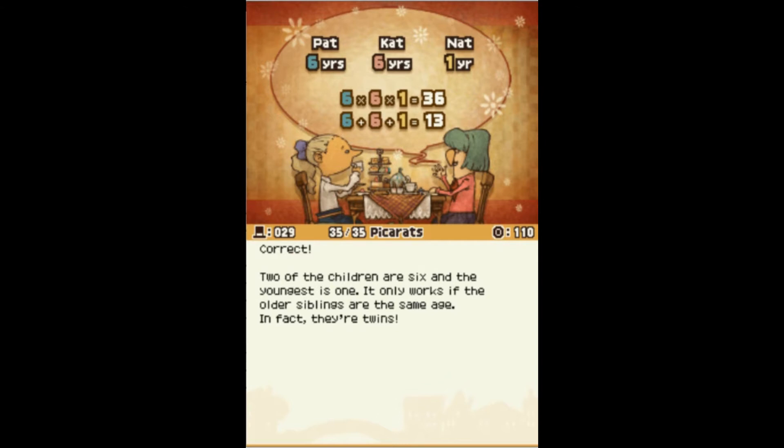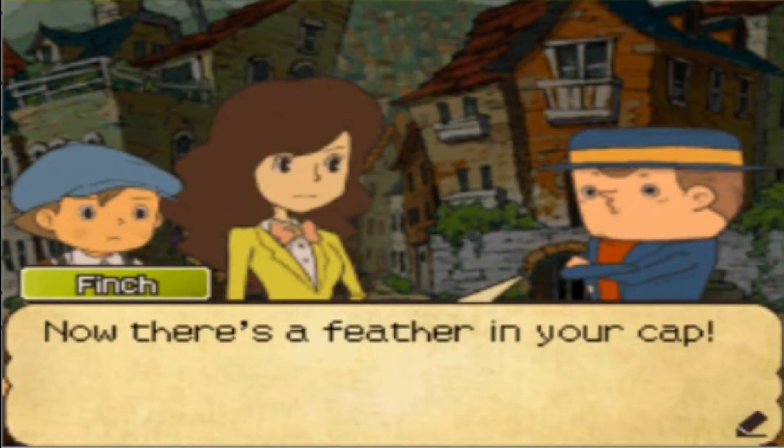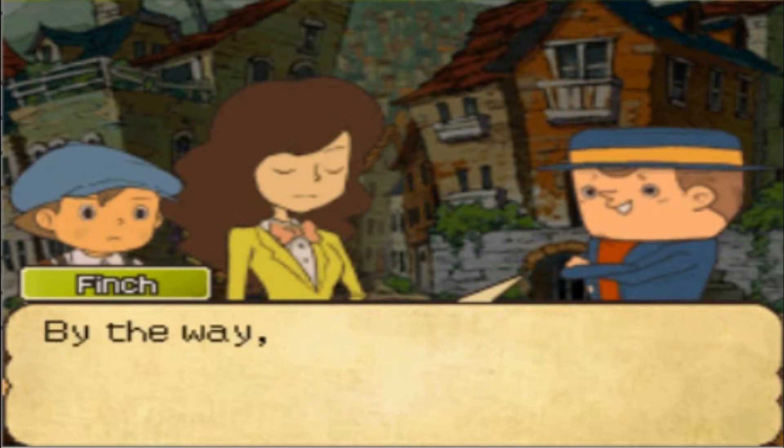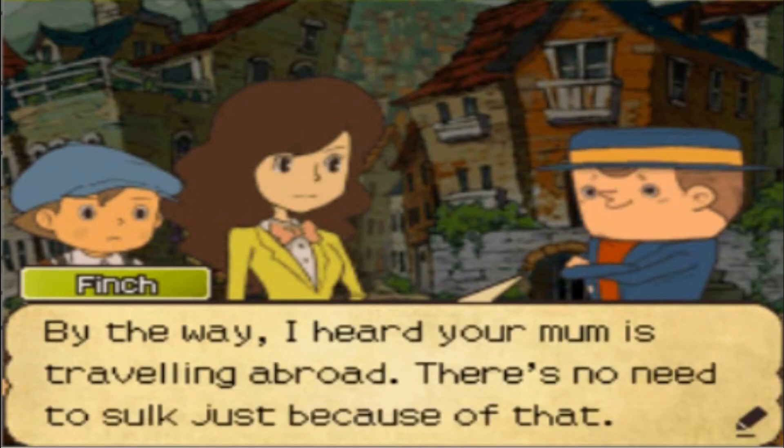It only works if the older siblings are the same age. In fact, they're twins. That was a really easy one. It was 35 Picarots. It was hard. Now there's a feather in your cap. By the way, I heard your mum is traveling abroad. There's no need to sulk just because of that. I'm not sulking.